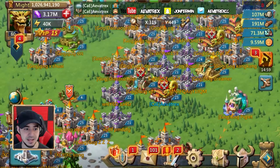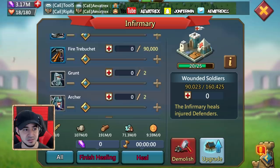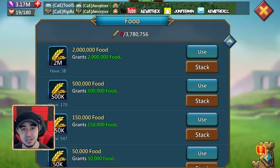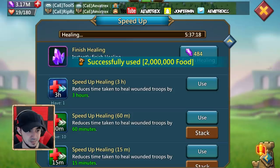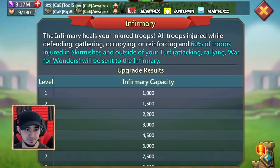Now, what do we do with this information? We sent 90,000 fire trebuchet — look at this, we're going to heal all of them back. There's a specific reason we can heal all of them back. Heal them up — three hours, 16 minutes, boom. Now, remember: 60% of your troops injured in skirmishes outside of your turf will be sent into your infirmary.